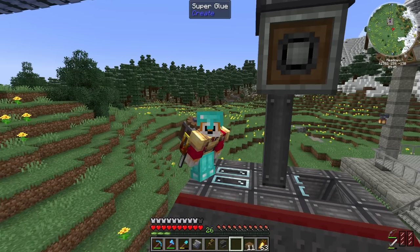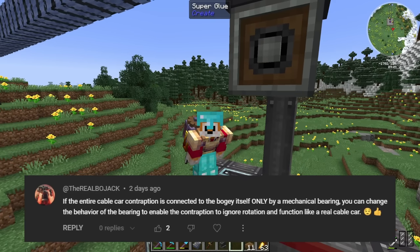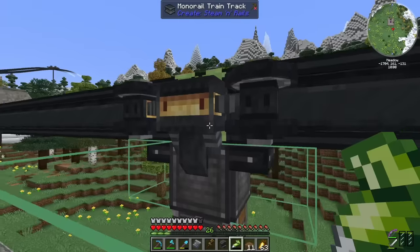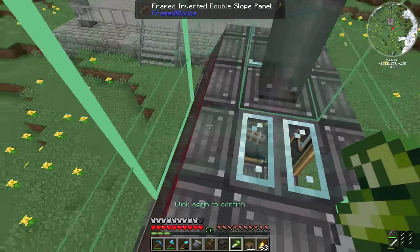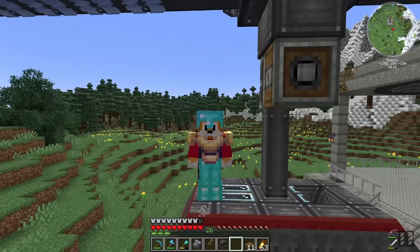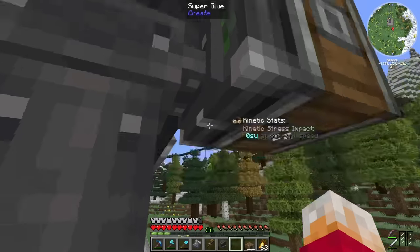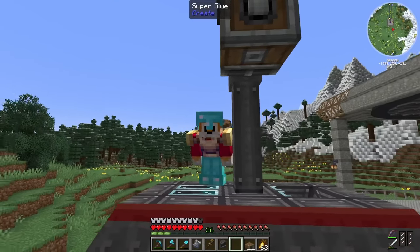Reading the comments back, it says if the entire cable car contraption is connected to the bogey only by a mechanical bearing, you can change the behavior of the bearing to enable the contraption to ignore rotation and function like a real cable car. That's what I thought I'd done so clearly I've done something wrong. The issue is the bogey has to be attached to the train for it to recognize that there are controls attached to it, so now I can't assemble the train because it's not attached to the bogey.